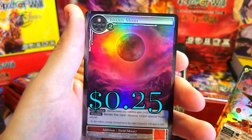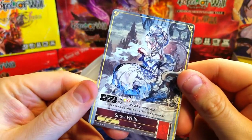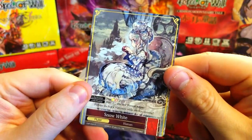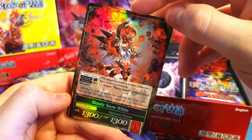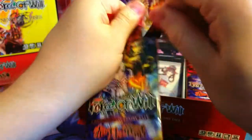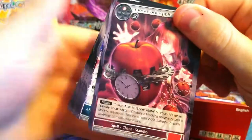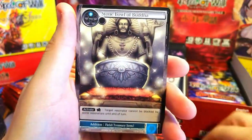Let's see the reverse here — Snow White, very cool artwork, really like that. And then less intriguing artwork on the flip foil side, which is unfortunate, but very cool first J-Ruler! Behind it, Bloody Moon rare.